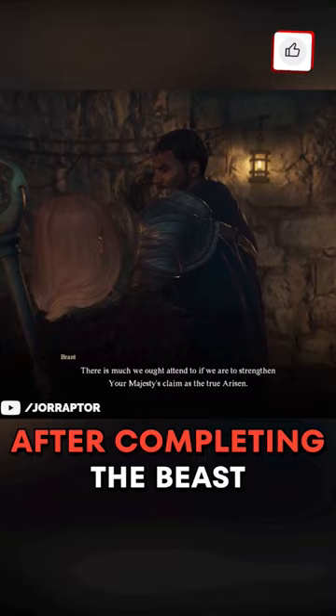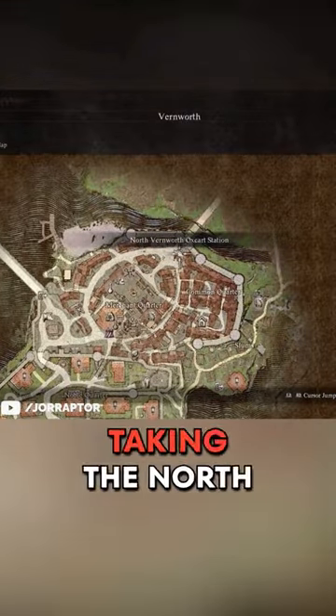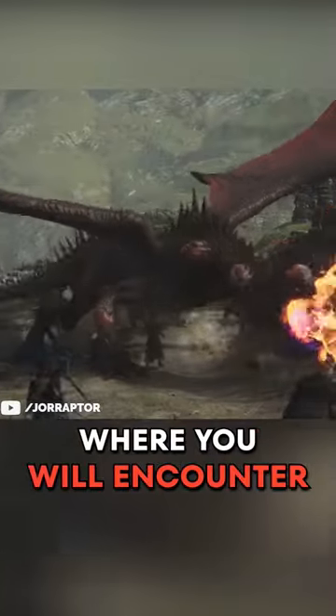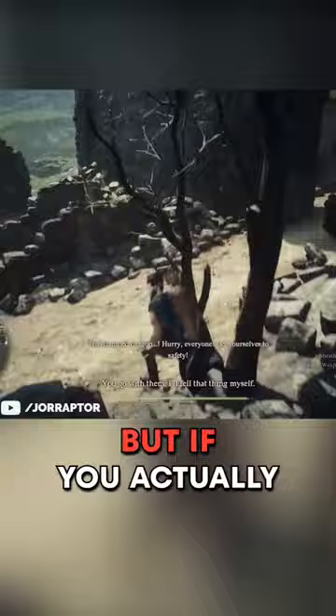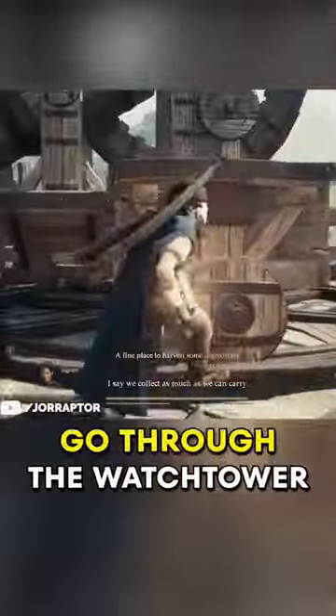First, after completing the Beast Calling main quest from Braunth in Fernwerth, taking the north Fernwerth oxcart takes you back to Melf, where you will encounter the dragon. If you fight it in a normal way it will disappear, but if you run past the dragon and go deeper into the city,